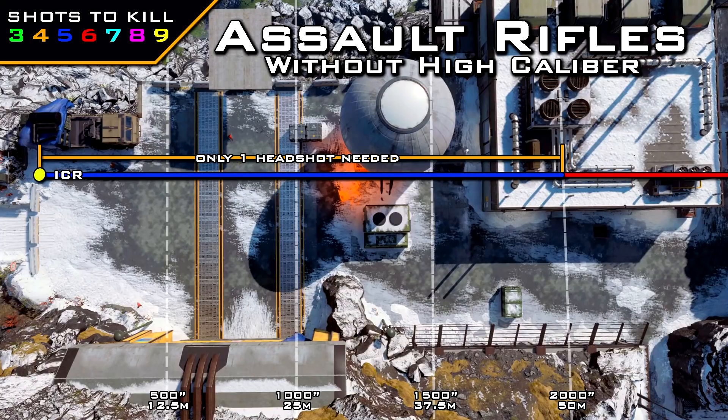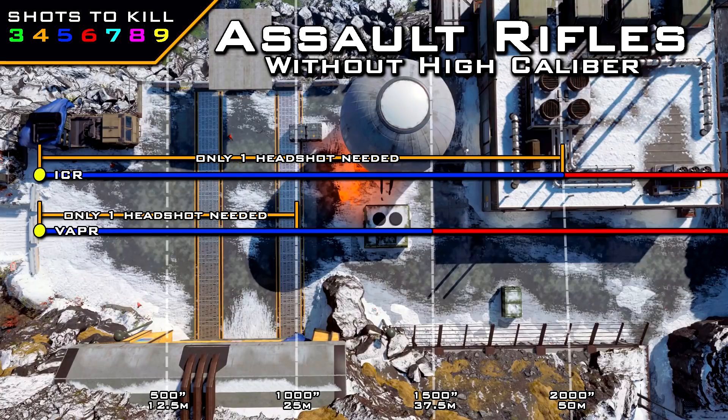This significantly reduces your time to kill and makes the ICR an absolute beast. If you're ever using it, just one bullet to the head mixed in with body shots means you'll no longer be leaving people with two health after hitting them four times. Next up is the Vapor, which also benefits from headshots within certain ranges without high caliber. From zero to 25 meters the Vapor gets the exact same damage profile as the ICR, so one headshot mixed with body shots makes it a four-shot kill instead of five. The Vapor also fires a little faster than the ICR, giving you an even faster time to kill.